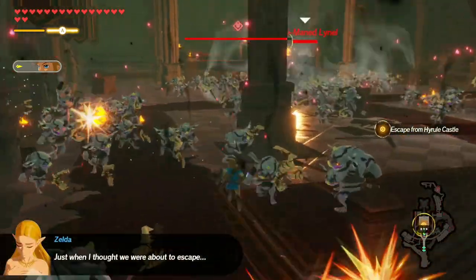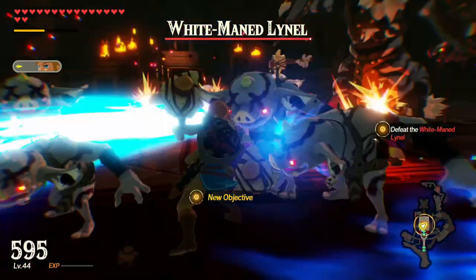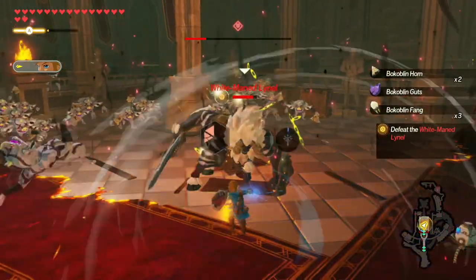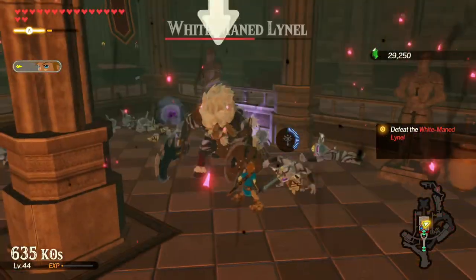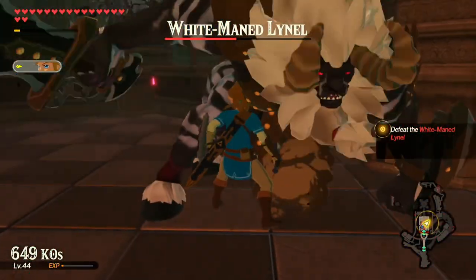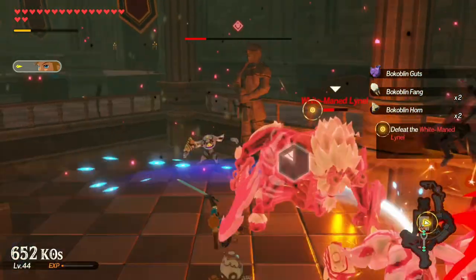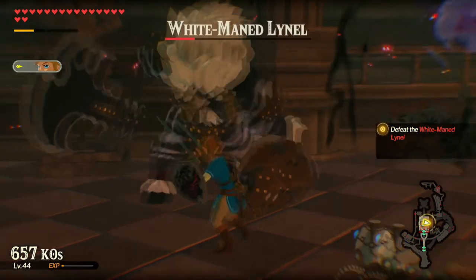A white-maned Lynel — oh jeez, that sounds spooky. Come here, Lynel. I thought we were about to escape. Lynels are spooky too, but hey, we killed most of the other stuff in here. Boom — big damage on the Lynel. No you don't, we're just gonna pop this again. This should allow me enough time to break this again. That is an absolute ton of damage to that Lynel.